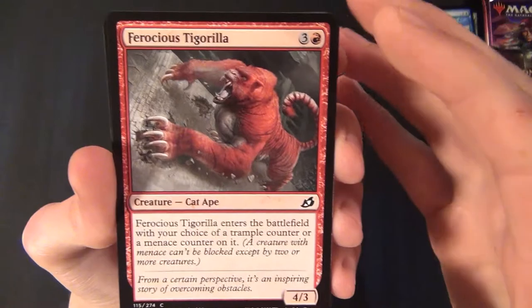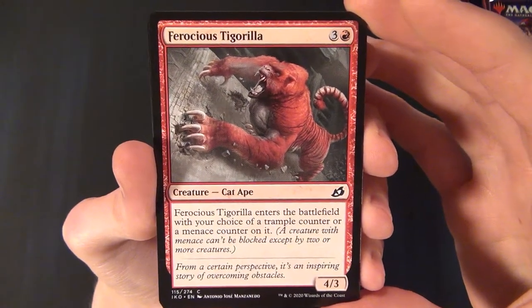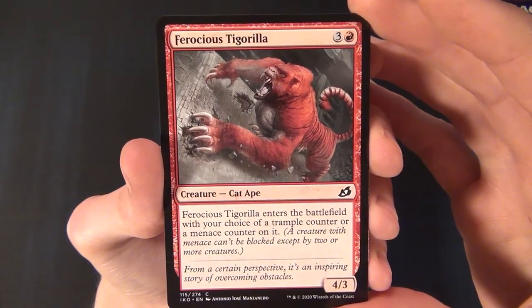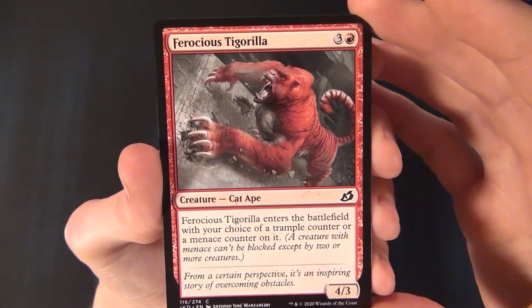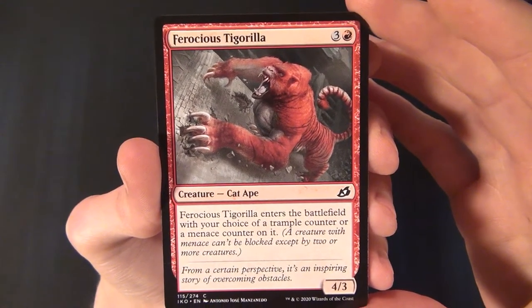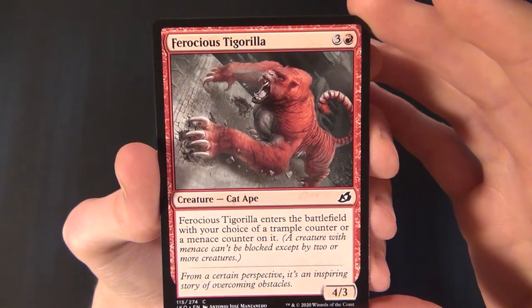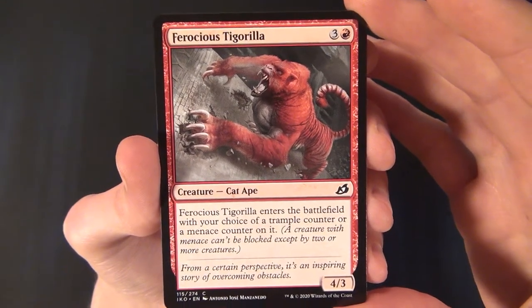Then we have the Ferocious Tigerella — a common red creature, a Cat Ape that costs three and two red to cast. It's a 4/3, and when it enters the battlefield you choose a trample counter or a menace counter to put on it.